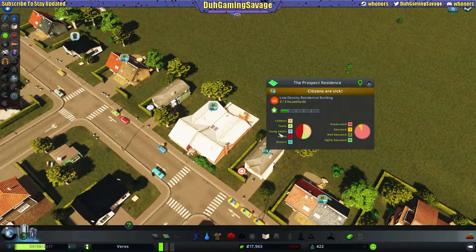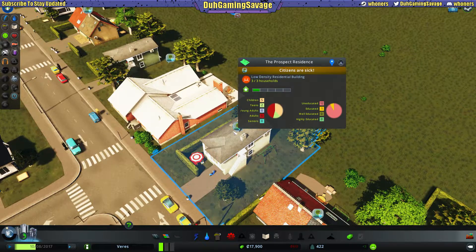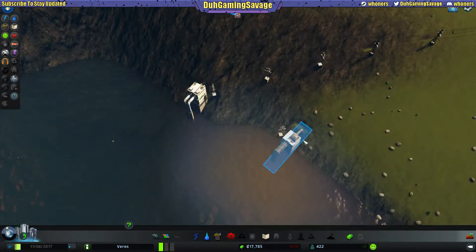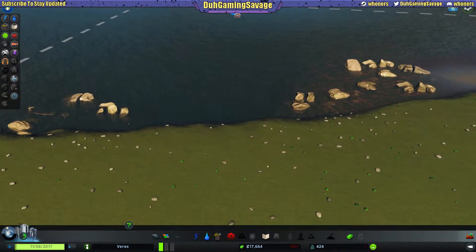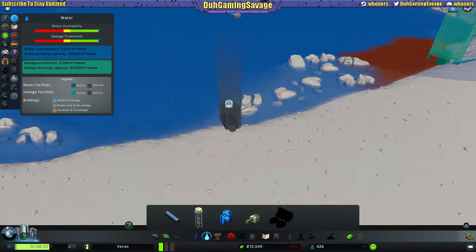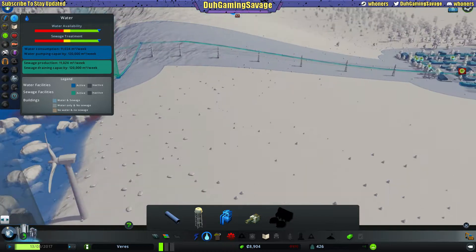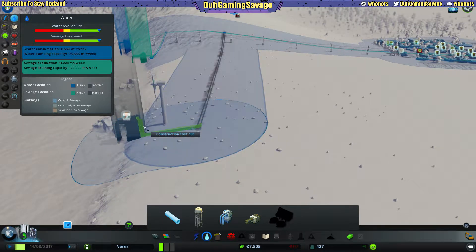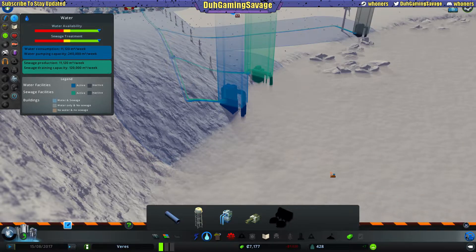Why are they sick though? Does it tell us why? Could it be the water — could it be contaminated? Maybe that's it — maybe the waste line. Look at what the water looks like, see that? The pollution is really bad over here. Maybe we'll put a water pump here and bring the water in from this area, and disconnect and destroy this old pump. That could quite possibly be why they're sick.